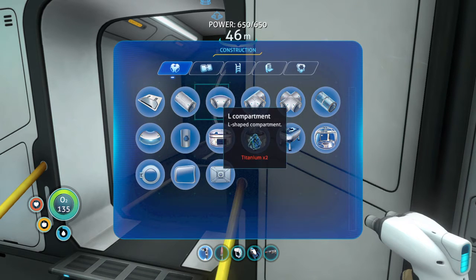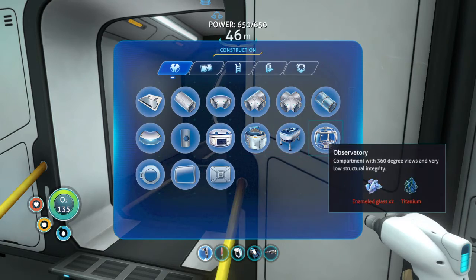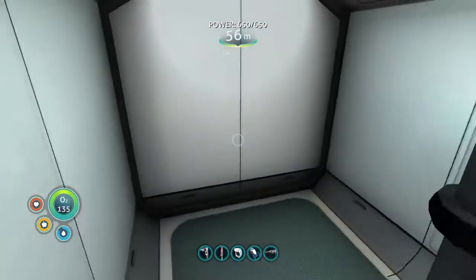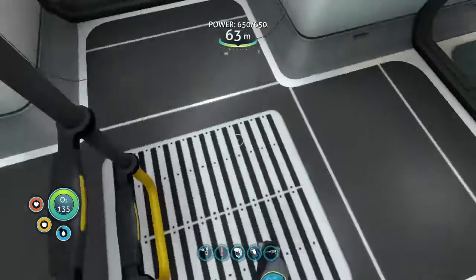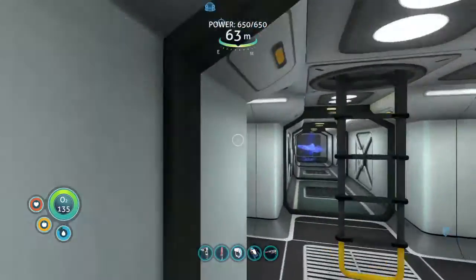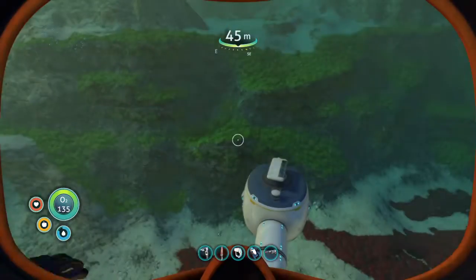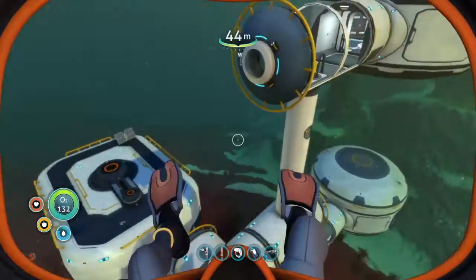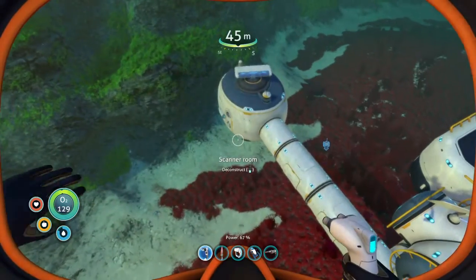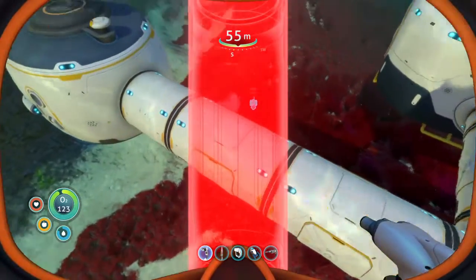So we can make foundations, pipes, the observatory, and moon pools — I believe I actually have everything specified for those. I do have an observatory somewhere I thought — actually I guess I don't. I thought I made one. Maybe I was getting ready to make one and decided not to. Maybe we should start making an observatory somewhere.